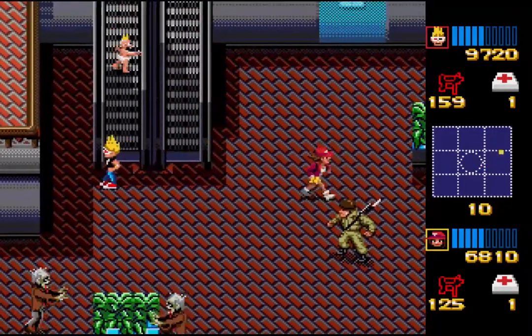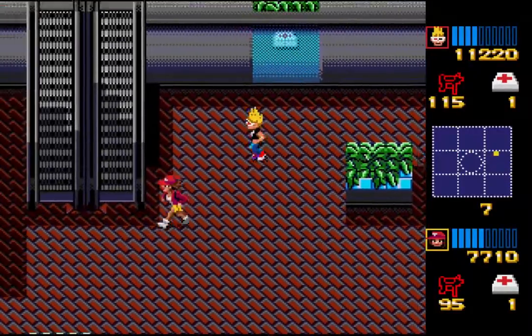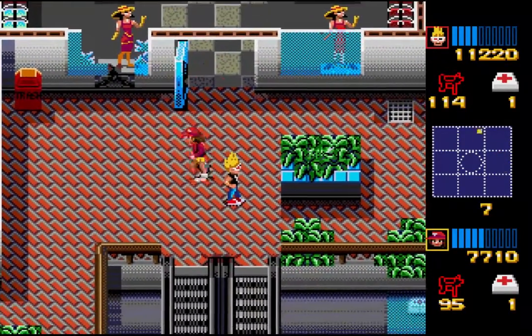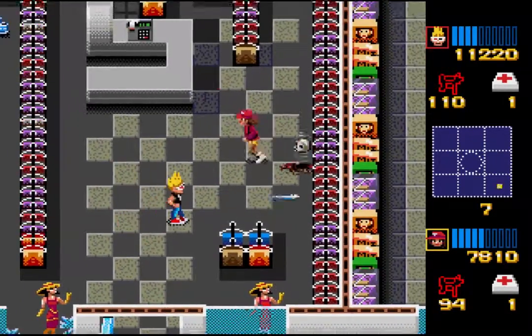Terror in Aisle Five! Are we in the supermarket? We are in the supermarket. I'll let you have both — actually, you know what, I'll take them. Thanks. Let's go up the escalator. You're going up the down escalator. I think these are the axe guys — those are the little dolls with axes.